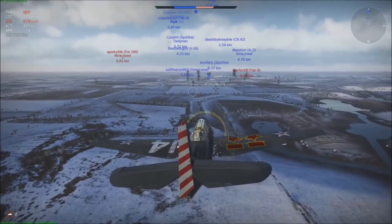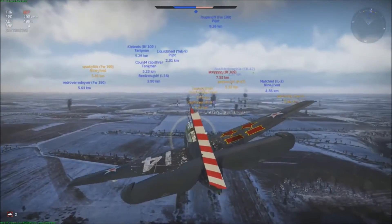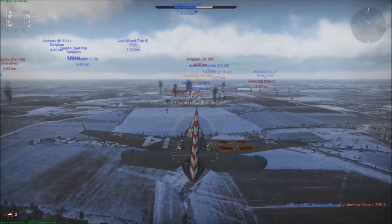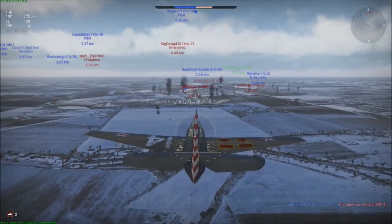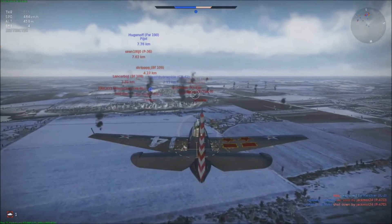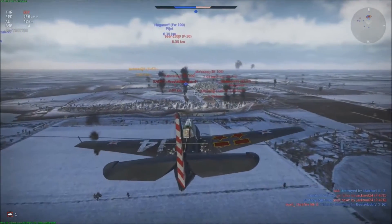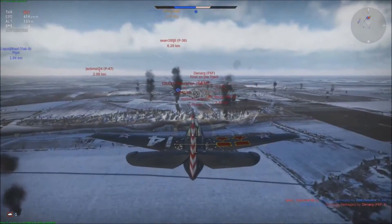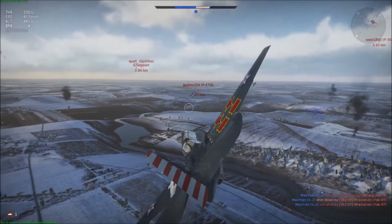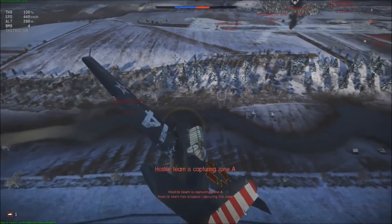Boom, let's take this guy out. Let's see — maybe I'll take out the FW. What's the closest enemy? K-43, or Yak-9. You can select targets and it'll follow them so you know where they are. Let's go for this P-47 — he looks like easy pickings. The Avenger has a back gunner so I can shoot from behind too.